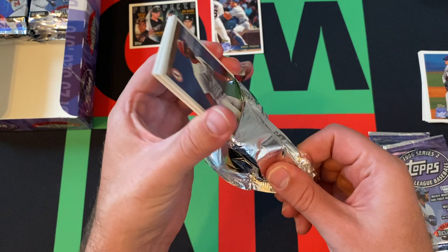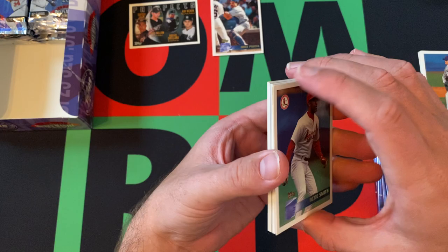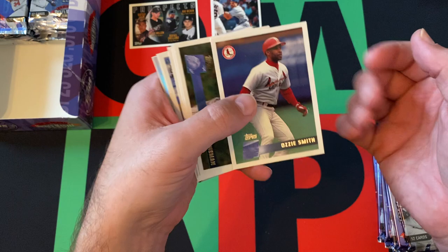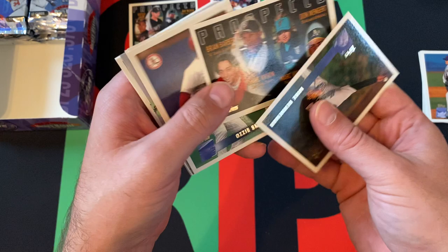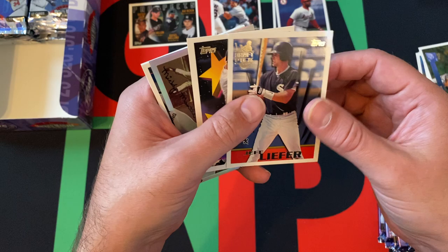But anyways, no gold either. They started up the gold, then weren't doing the gold. Where's the gold at? When did they bring the gold back? Looks like we got something cool in there — see a little change of color there. Ozzie Smith — he's a Hall of Famer, so that's cool. Mike Henneman. Then we got some prospect cards of those guys. Then we got another Ozzie Smith. That's weird. Jeff Leifer.